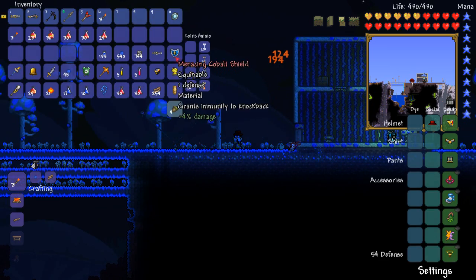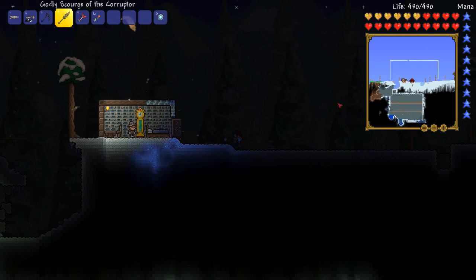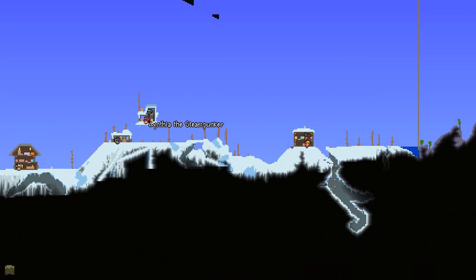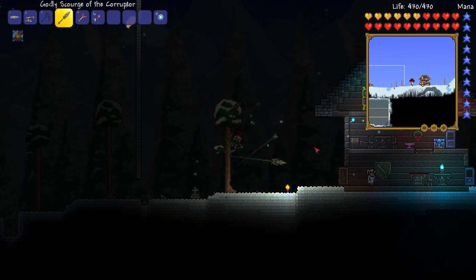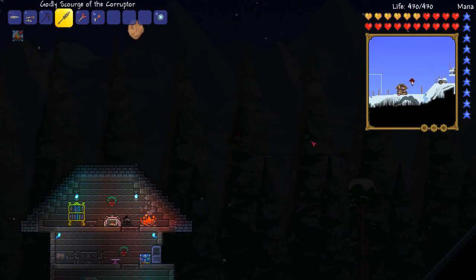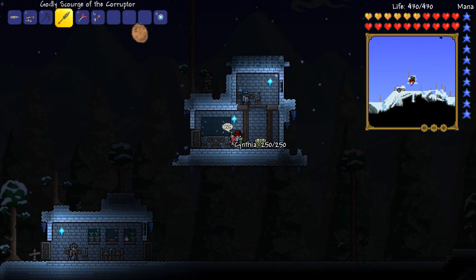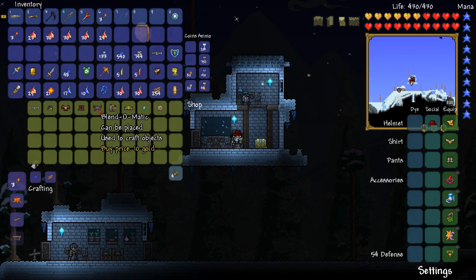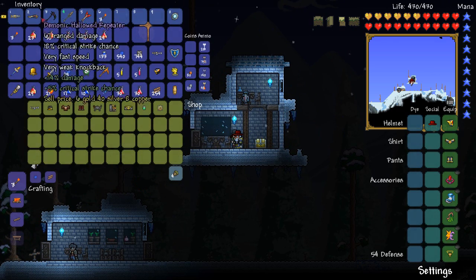Now we need to travel back home. This is all a series of progression today. We've already got the fisherman here. We just need to check where our steampunker is. She's here, because there's one thing that she sells that we are actually going to use for a boss fight. Can I have the blend-o-matic? I don't have any money for the blend-o-matic. There's something I could probably sell though. There'll be something in this chest, I imagine.